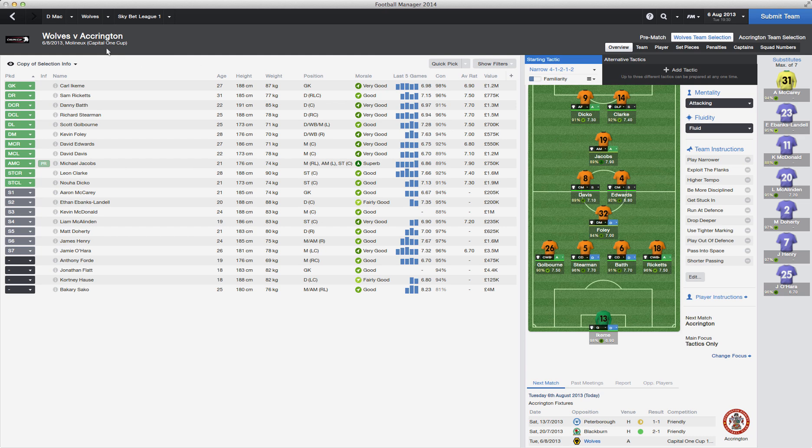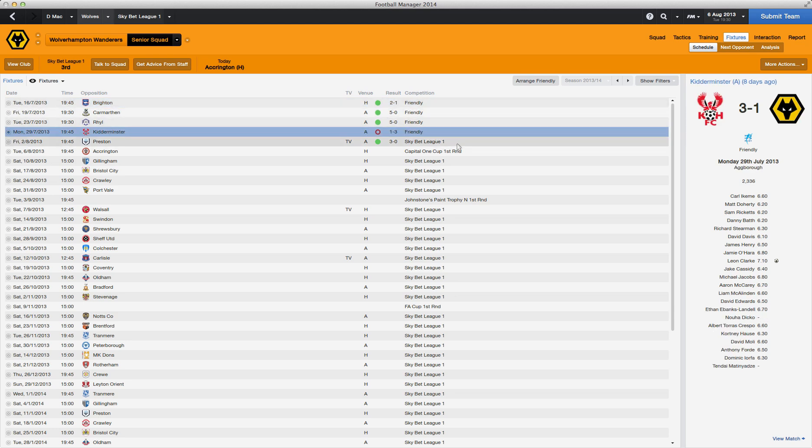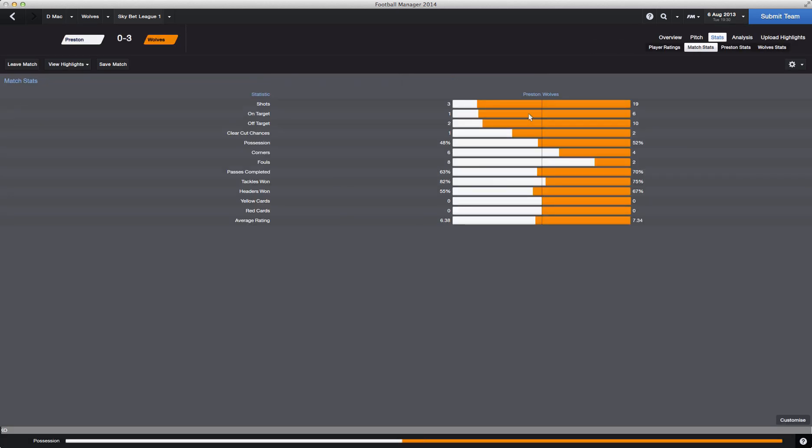Let me show you our fixtures so far this season — ignore the friendlies. Our first league game with Wolves, we beat Preston three nil. Looking at the match stats, we dominated with 19 shots, six on target, two clear-cut chances, and more possession than them.